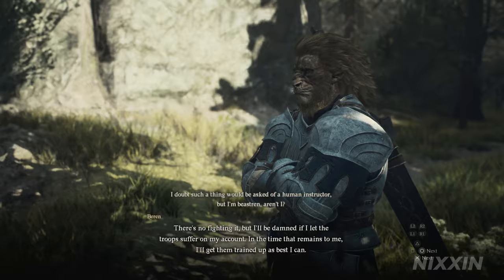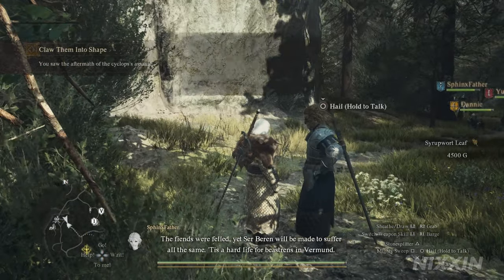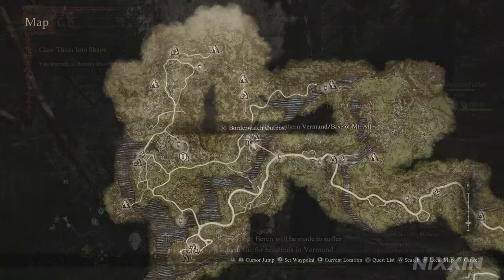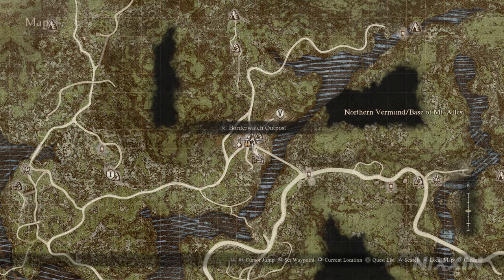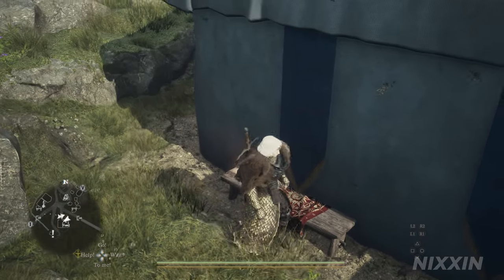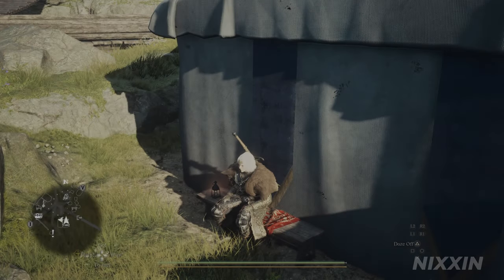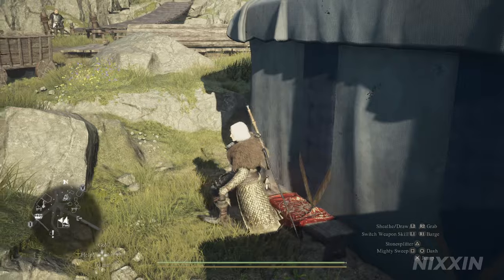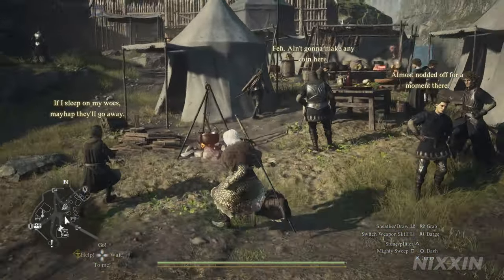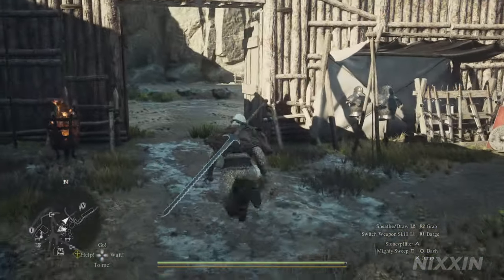There is not much we can do here, and the quest is complete at the moment. Now you have two choices: either go explore and do other quests for another three days, or we can simply come back to Borderwatch Outpost. Over here, there's a bench for us to wait three days — just press the rest option twelve times. On the fourth day, Baron is not in the training area or anywhere in the camp, which means he has already resigned.